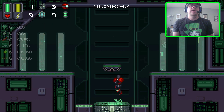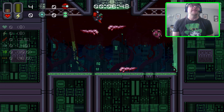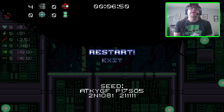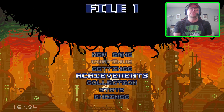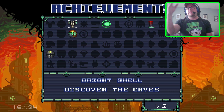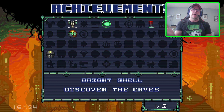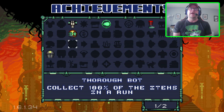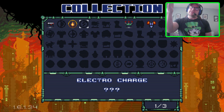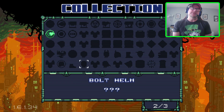I'll go ahead and play this out and show you the main screen and the unlock section to end it on the right note. Let's go to Achievements and Collections. Achievements are stuff like: you kill a certain amount of enemies — say you kill 50 enemies — and you unlock the Bright Shell. There are also boss achievements that give you other items, and the list is actually very big, there's a lot of content here. Then you go to the Collection, and this is stuff you acquire through exploration in the realm itself — again the list is just massive.